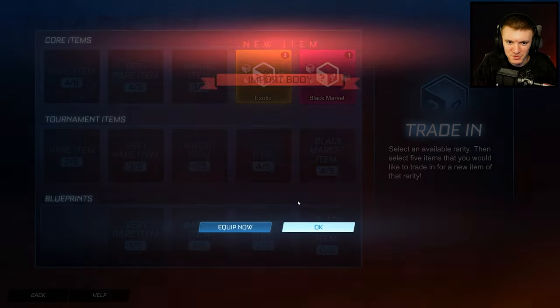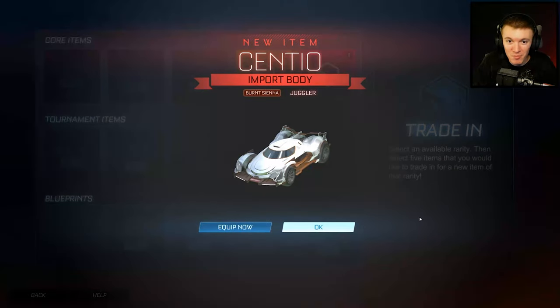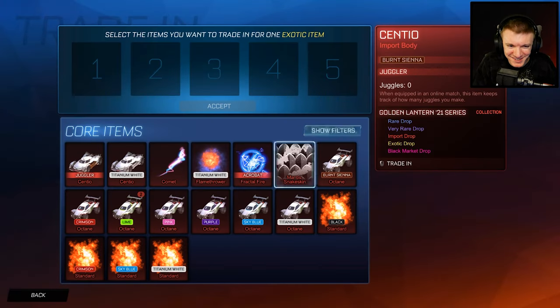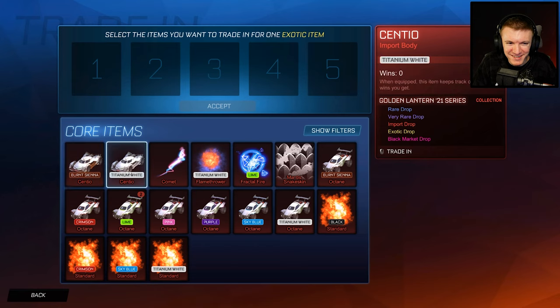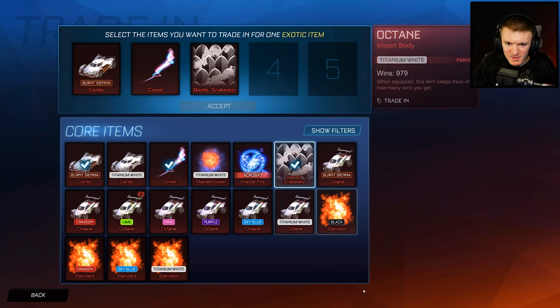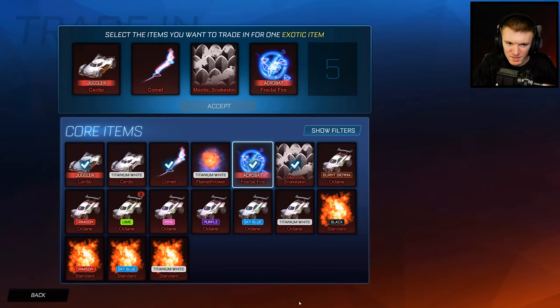I'm sorry, I'm not a huge trader, you know that. Burnt Sienna Centio — is it my birthday? I have a white one and a brown one, I'm going to get rid of the brown one. Sorry. Mantis snake skin. Fractal fire. Whatever I trade up here is going to trigger someone — there is not a single item on here that I can trade up without triggering someone.